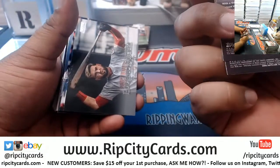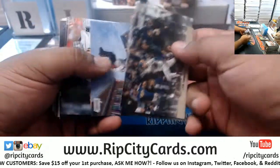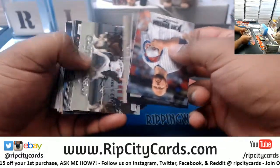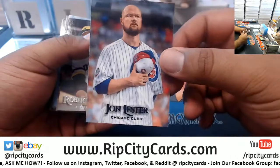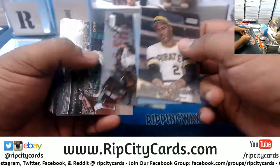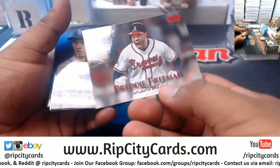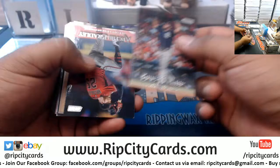You should always read the description of eBay breaks, regardless. You never know what you're going to get yourself into. Whether it's with us or someone else, always read the description. Lester of the Cubs, black foil. There are a lot of sneaky people out there. Freeman of the Braves red foil. A Snell razor-fractor.